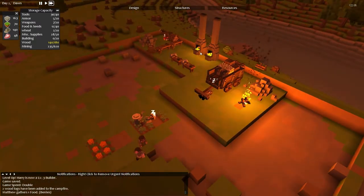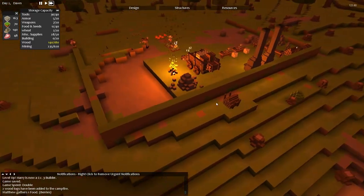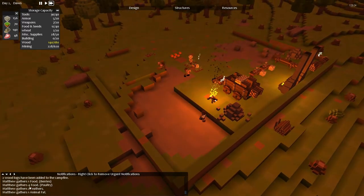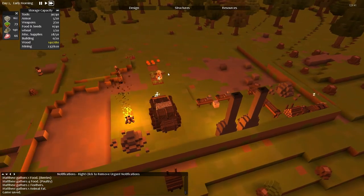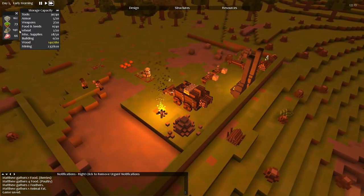I've also set up my furnaces now to actually use wood in case we want to craft anything. We will be crafting stuff soon enough but not quite yet. Still just doing little things here and there. Matthew is off gathering food, feathers and animal fat, which is all good. So one of the first things we want to do today is check how we're doing on the food supply - 44 food. So we're actually doing quite well.